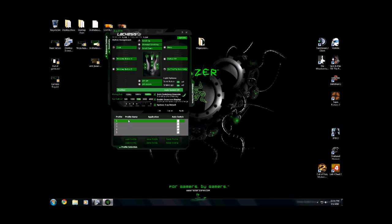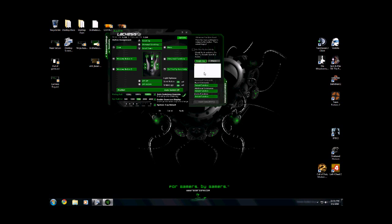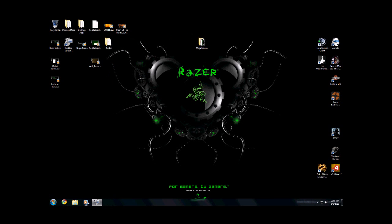We'll switch over to profile 1, hit apply. Two buttons are still off here — what we're going to do is switch this button, go to advanced functions, and set it to 1, which is basically what my melee button is. We're going to set it there and hit OK, then double-check that she's all set.